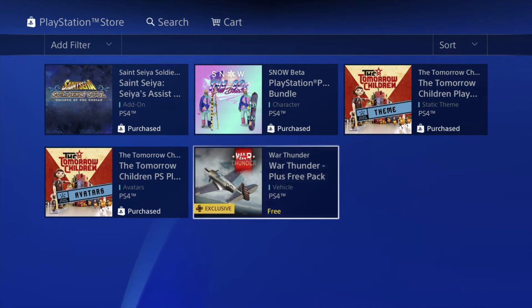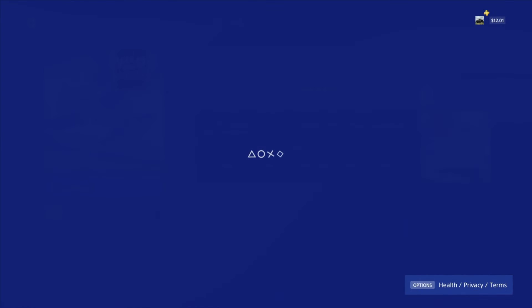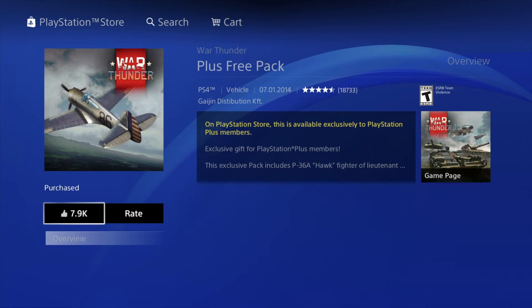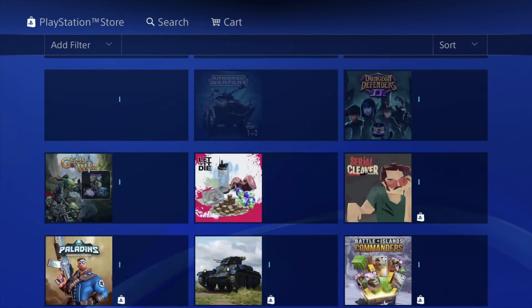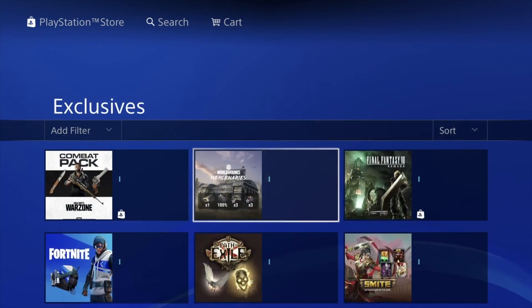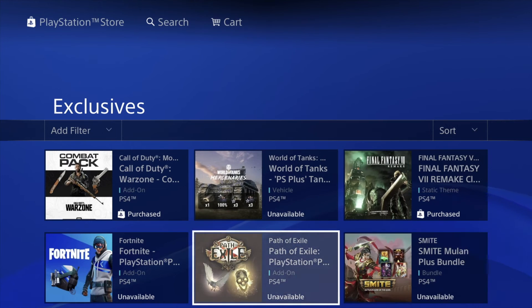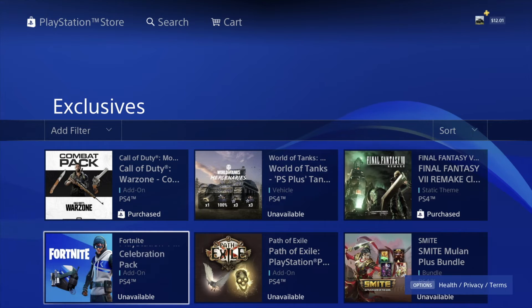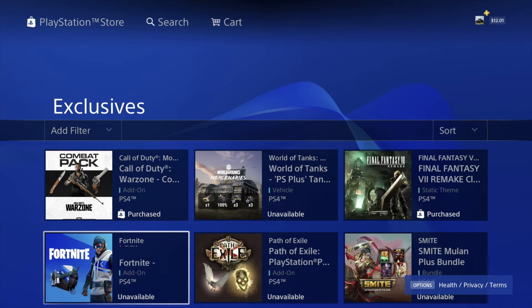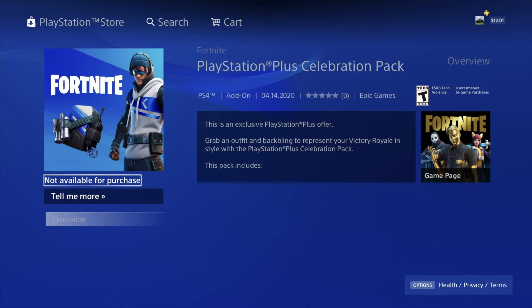We can always change that later — no problem. Then we have our very last option, and we're going to download this as well. There it is — it says 'purchased,' perfect. Now what we're going to do is confirm any one of these. For example, some of these gave us that 'unavailable' message, such as the Fortnite one. But it's actually available — you already downloaded it. We can verify by going right into the game.